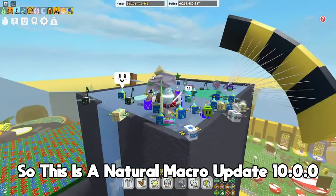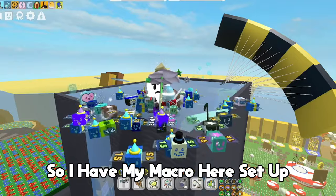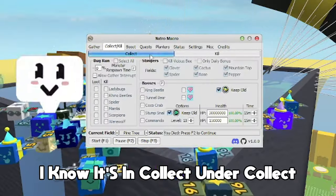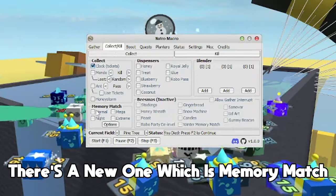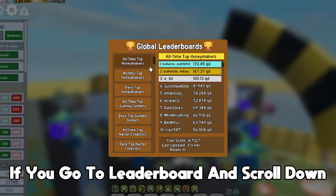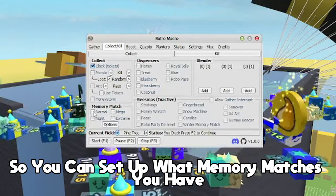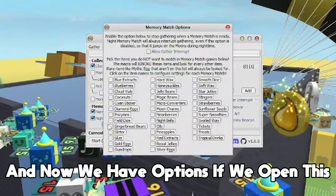So this is the natural macro update 10.0.0. I have my macro set up here for pine tree because I'm a honey bee. The new thing is under Collect — in Collect and Kill there's a new option called Memory Match. You can set up your memory match, and if you go to leaderboards and scroll down, there's a memory match that gives you a mythic egg. I have all of them ticked.